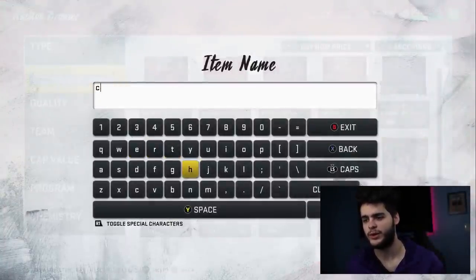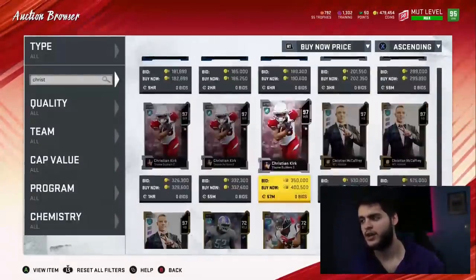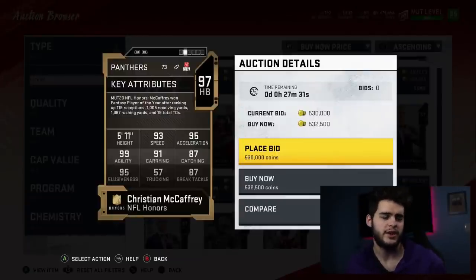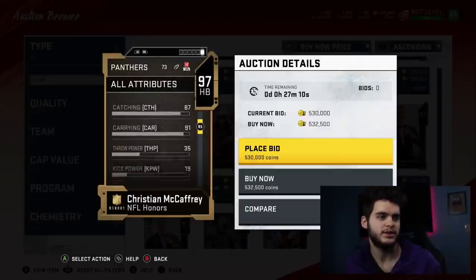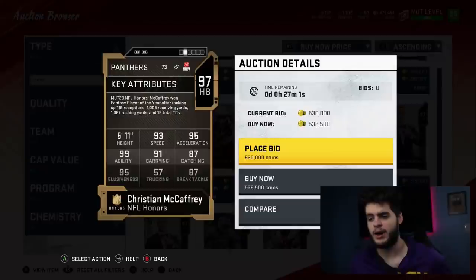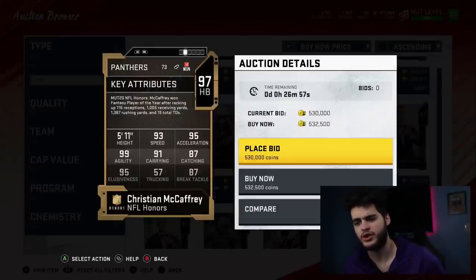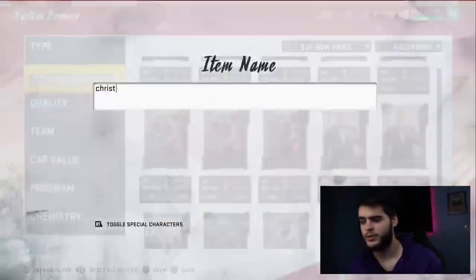This might not be the most unique choice, but Christian McCaffrey has not gotten the love this Madden. He got an NFL Honors card but it wasn't great. How I'd remake this card: I wouldn't touch speed since a 99 card would already have around 95-96 speed. I'd specify catching, brake tackle, and stiff arm to get his stiff arm up there. His catching would be close to 99 powered and chemmed up. With brake tackle close to 99 and the catching, he'd really be a wide receiver-running back hybrid with super speed — exactly what he should be.